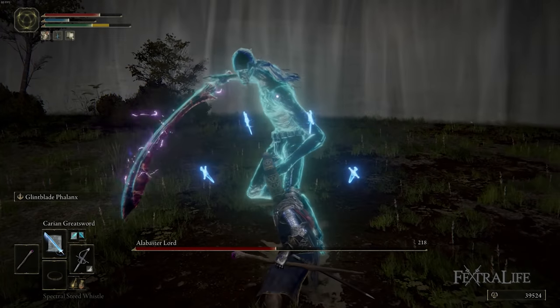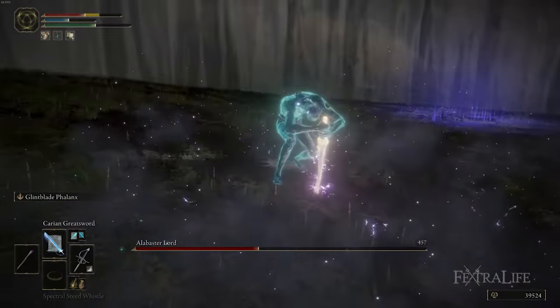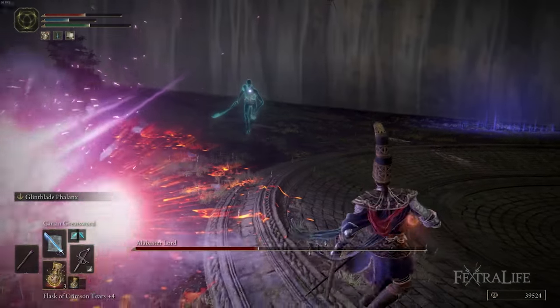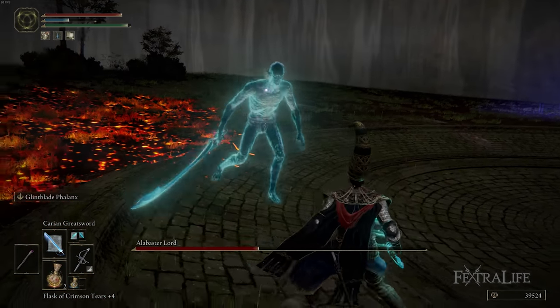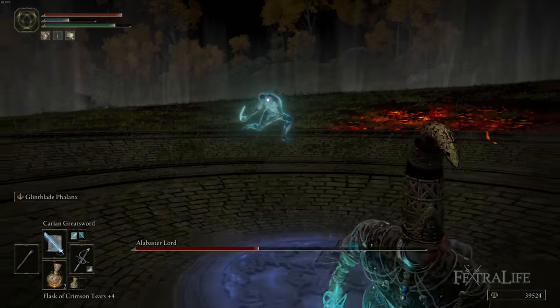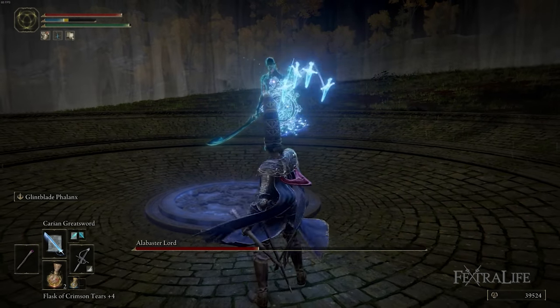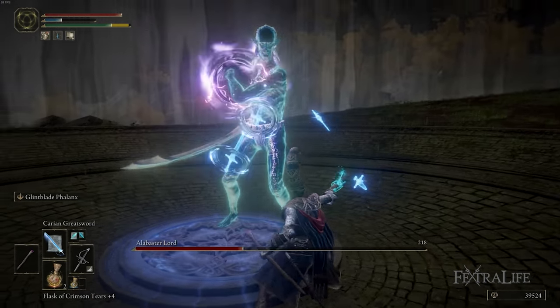Otherwise, his melee attacks are generally pretty slow and easy to read, giving you an opportunity to attack after you bait his attacks. You just need to be on the lookout for his little purple sort of push move — you can step back a little bit, you literally don't even have to dodge, just step back a couple steps to avoid that. The other one is when he throws a projectile at you, which you just need to dodge.